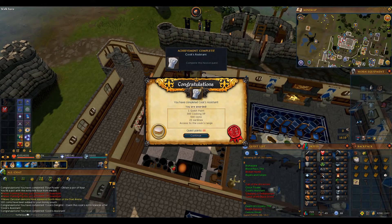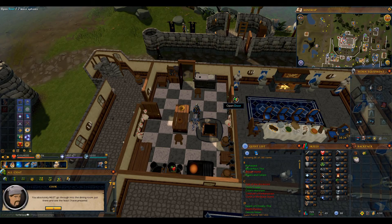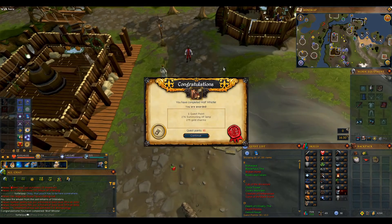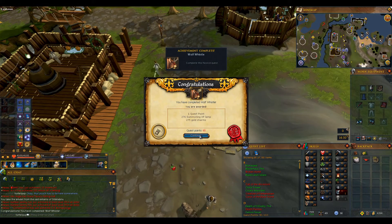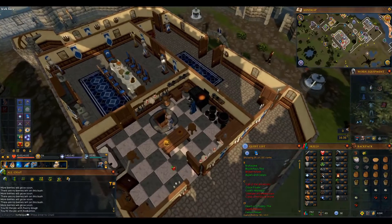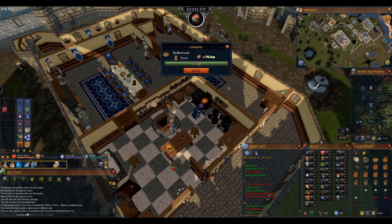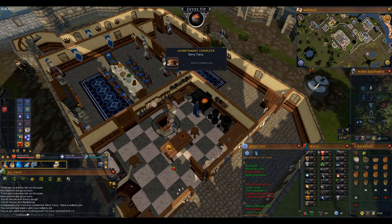Coming in with quest number 3 for another quest point and some cooking experience. We've started Recipe for Disaster — that's another quest point. And there we go: 90 quest points, getting up there. Wouldn't be a real RuneScape video without showing the burning of a redberry pie — and I got it first try. Ironman moment right there.